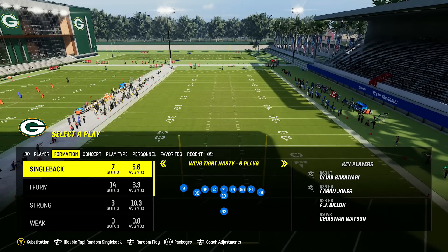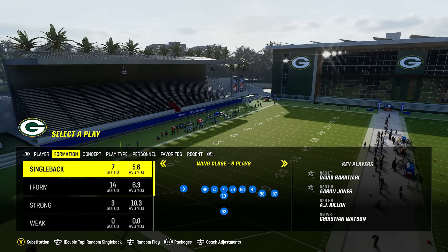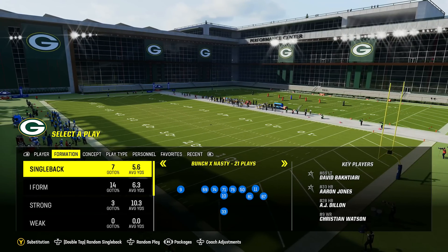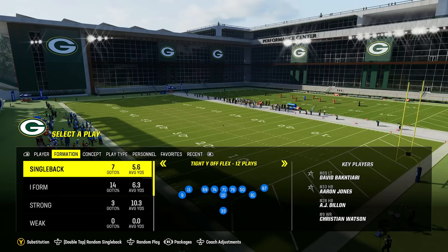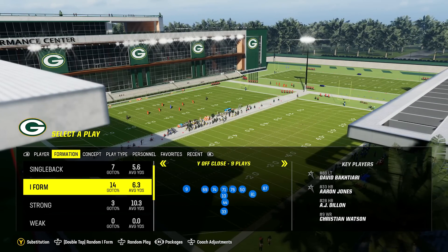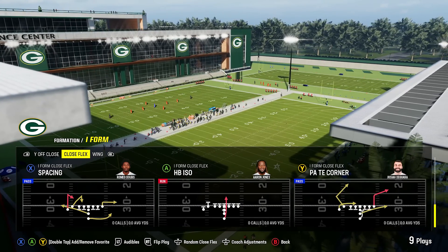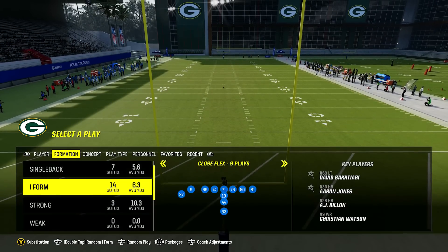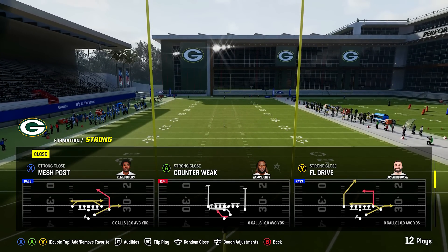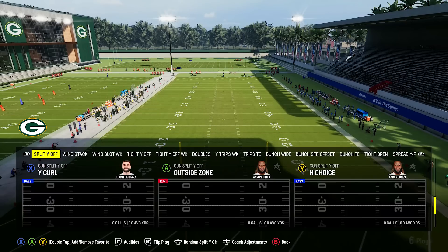Then there's my favorite playbook to start the year: the Packers playbook. It's packed with good stuff. You've got a really good single back section with formations including bunch nasty, tight Y off flex, wing nasty, deuce close, and wing flex close. Then I-form has Y off close, close flex with a great stretch run, strong close, and weak close as well. Much like the Jets, the under-center section is packed if you like to pass and run.